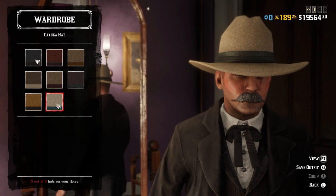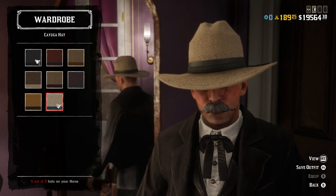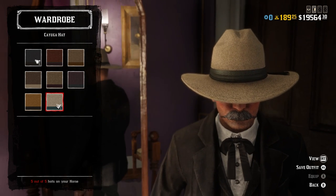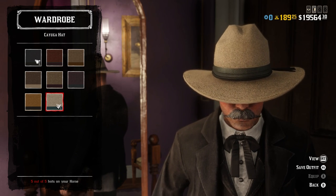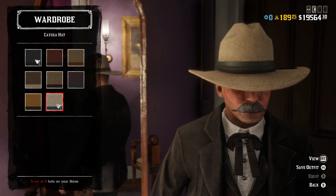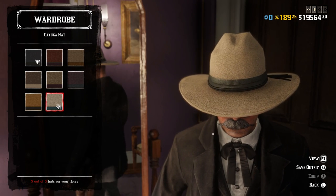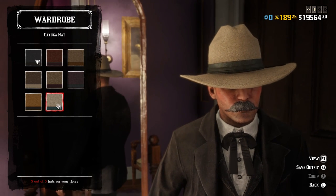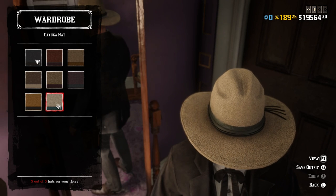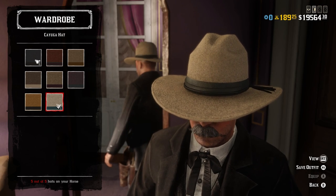Obviously we start off with a hat. This light tan, almost whitish variant of the Cayuga hat is almost perfect. In the movie his hat is tall — it's a big Stetson with a tall top, not crimped in like this one, more of a flat top with smooth sides. But this one looks pretty dang close. His does have a band on it, but it's skinnier than this band. It's pretty close as far as the hats available in the game go.